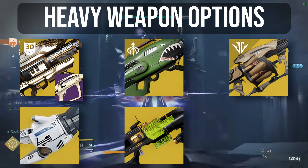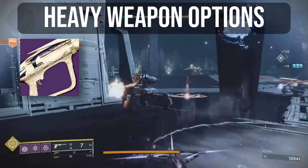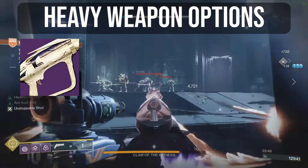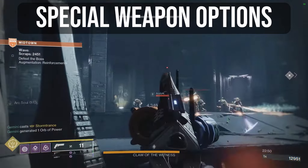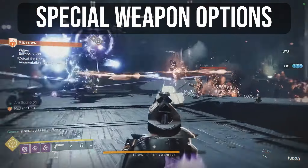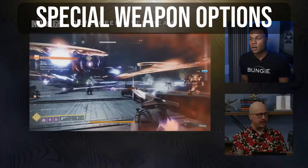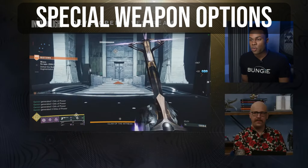For legendary options, I'm going to be boring and suggest Apex Predator — like, who could have seen that coming? But a strong machine gun such as Commemoration will also put in work. For special ammo weapons, there's a hell of a lot to choose from. Bear in mind, it will be smart to match your heavy and special element types to make use of surge mods on both, but this isn't a must.